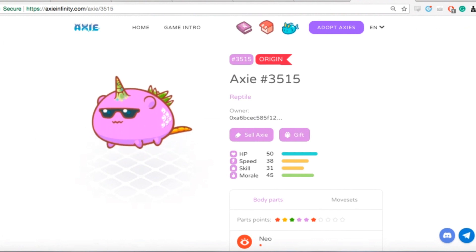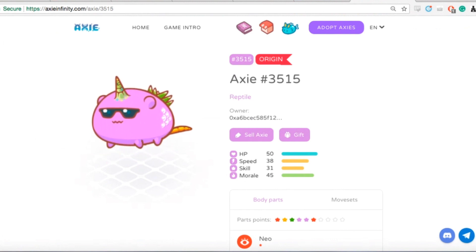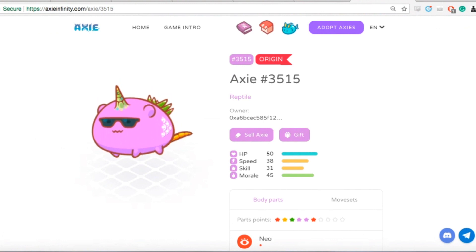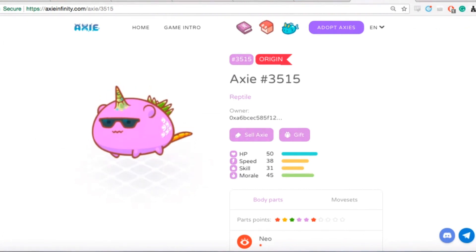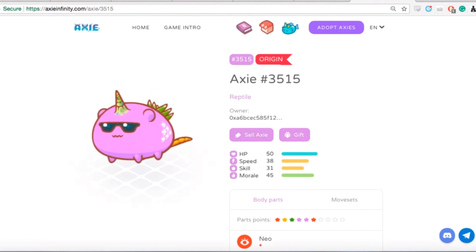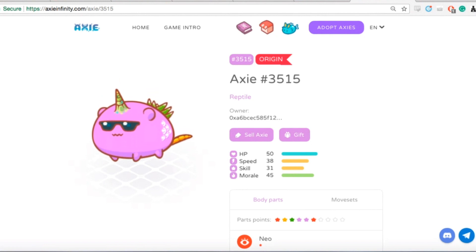I think this game has a lot of potential — the ability to breed your Axie for battle exactly the way you want for your style of play. Of course there are other things like raising your Axie, breeding, different mechanics, and mini games. This game has a ton of potential and I'm really looking forward to seeing what comes out of the breeding beta, and then the battle beta after that.